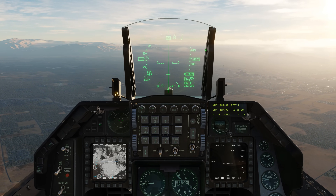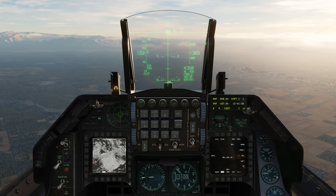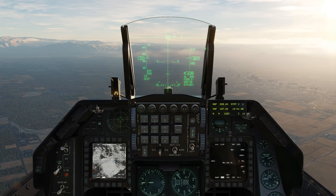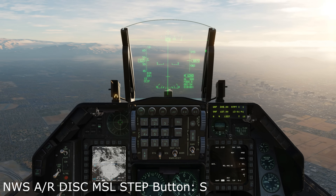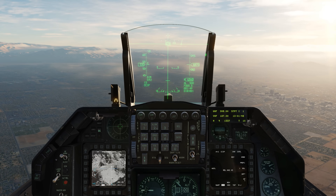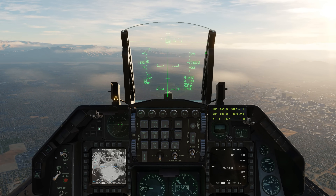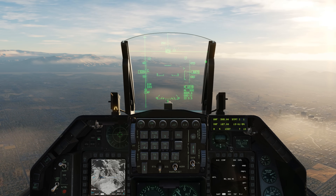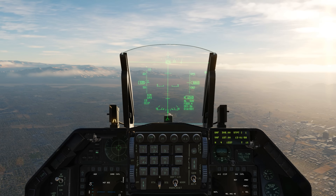While on the subject of air-to-ground, let's talk about three more functions. First, the HOTAS bombing mode cycle button — that's the nose wheel steering/missile step switch on your control stick. Previously, we cycled through some additional modes that should not have been there. With the update, it will correctly cycle through just CCIP, CCRP, Dive Toss, and back to CCIP.